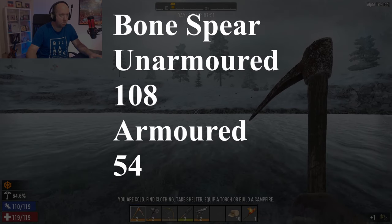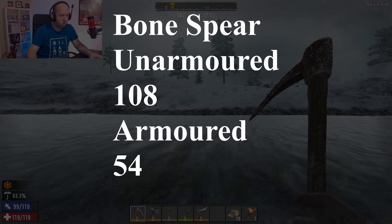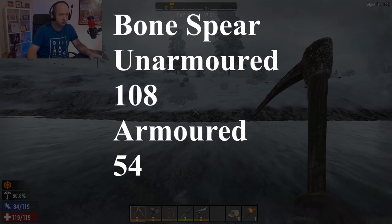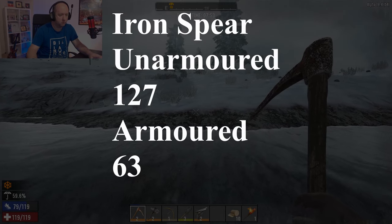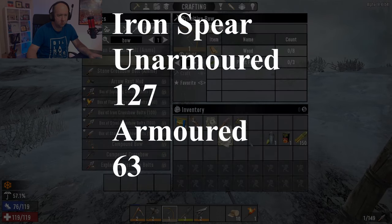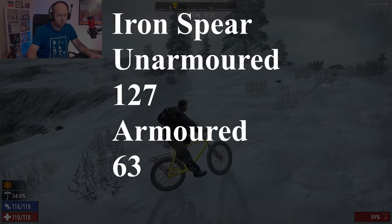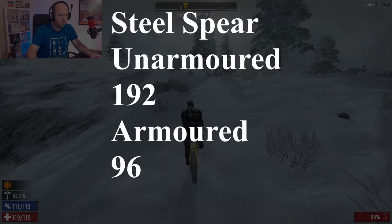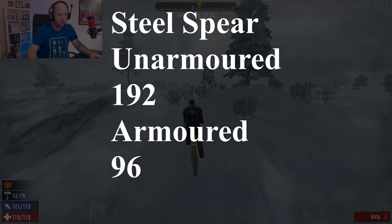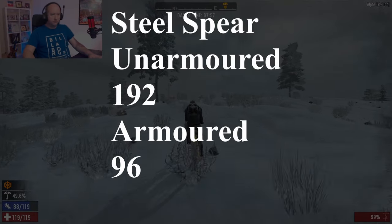Spears are divided into bone, iron, and steel. Bone spears do 108 headshot damage to unarmored targets and 54 damage to armored targets. Iron spears do 127 damage and 63 to armored targets. Steel spears do 192 damage and 96 to armored targets, which is a surprising amount of damage. The problem with spears is if you throw them and miss, they can disappear past your target, which is a small problem.